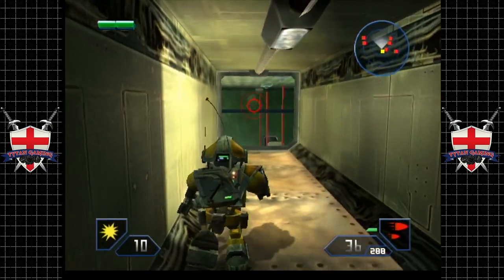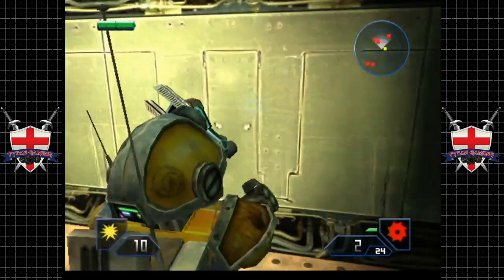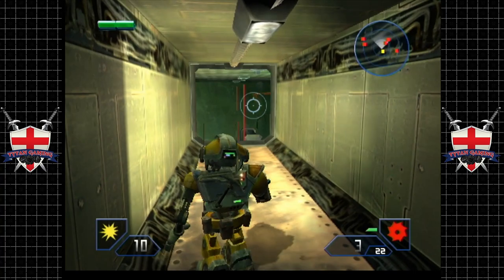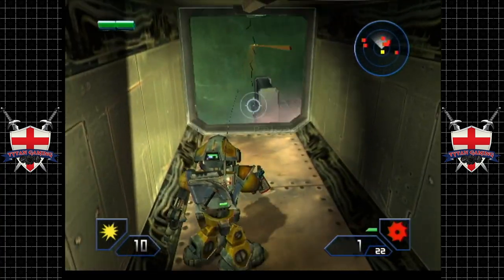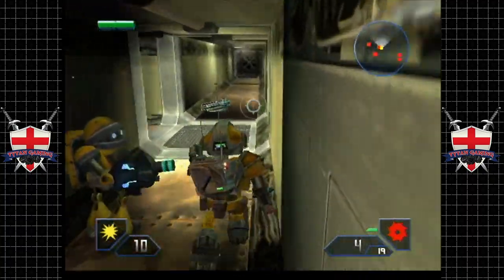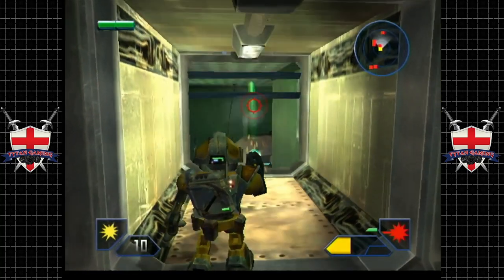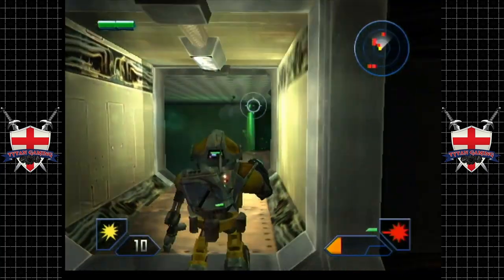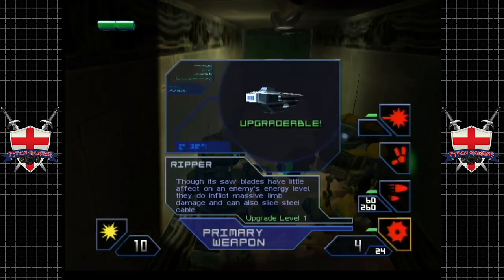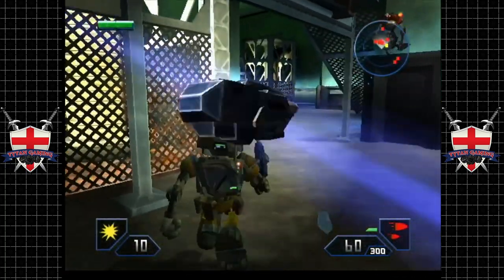Let's crack this open. Our friend Reno just shit his pants behind us. Ammo in this game, from what I can remember, doesn't respawn. So if you pick up an ammo pickup, that's it - it's gone. Ammo is very finite in this game. We could be a sneaky little sneak, but you know what? Fuck that noise. Let's just go in hard and heavy.